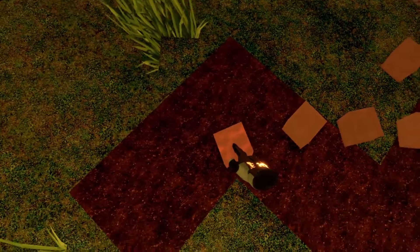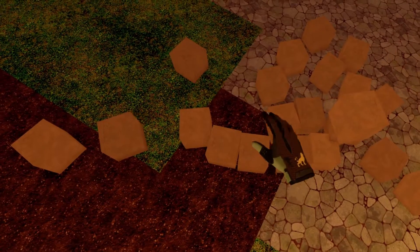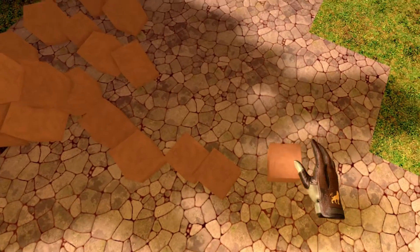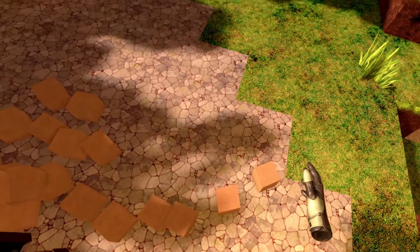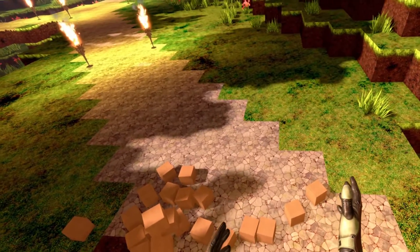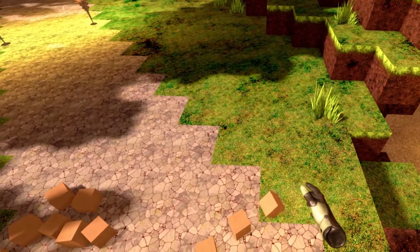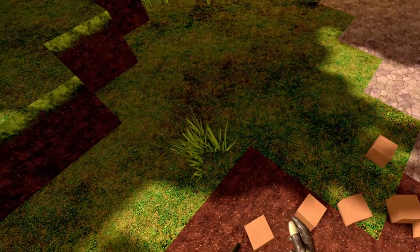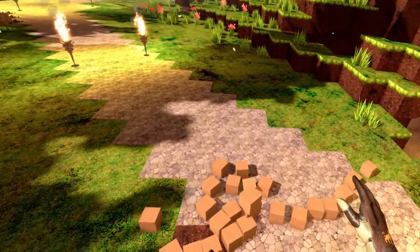So, let's say this is the first block that you dropped in the world. That is the second, the third. These are 498, 499, and this is the 500th block. Now you have 500 blocks in the world — that's the maximum you can have. If you now drop another block in the world, that would be the 501st block, and then the actual first block that you dropped will get deleted, so that the maximum of blocks is still 500.